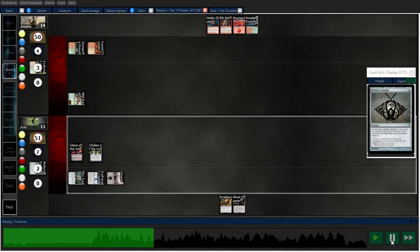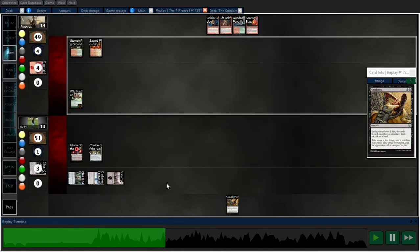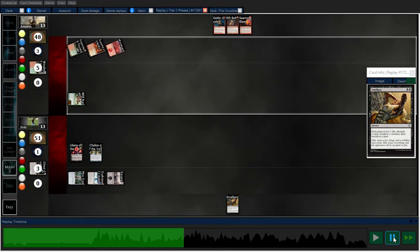I wasn't sure what to do here, so I went with Liliana and did a plus one. That way my opponent would attack into Liliana, maybe waste a Burn spell on it, and then I can Smallpox and it'd still be okay. But if I had drawn those two extra cards, this would be a much better hand. There goes Liliana taking one, and a Rift Bolt at Liliana.